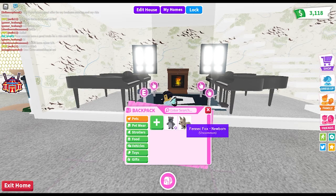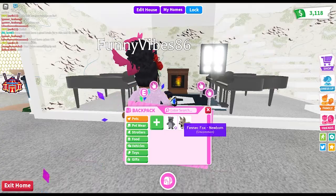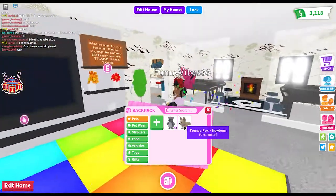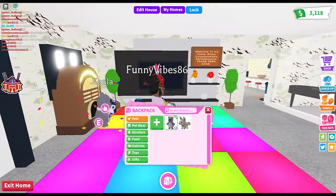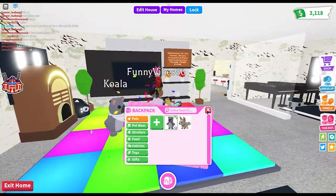Let me bring out my animals. I have two at the moment — I have a koala who's full grown and I have a phoenix fox who's still a newborn, and this one was actually a gift to me, which I thought was really nice. And here's my daughter everybody — her name is Funny Vibes 86.